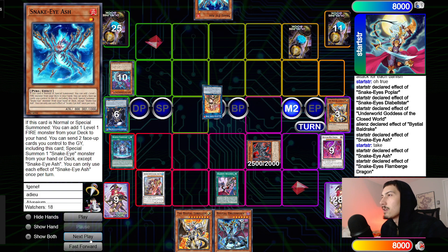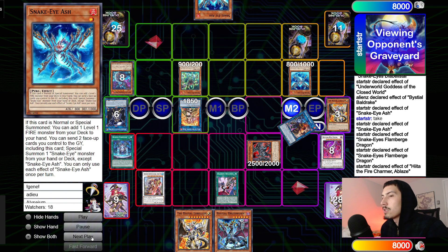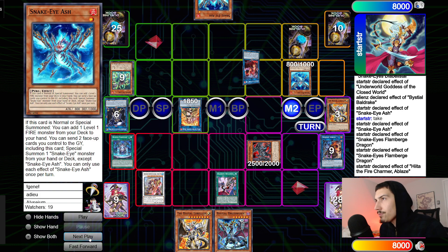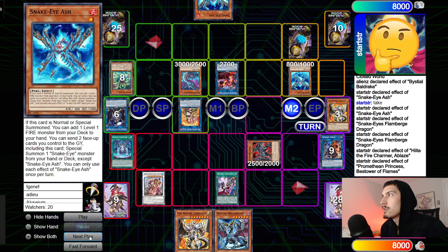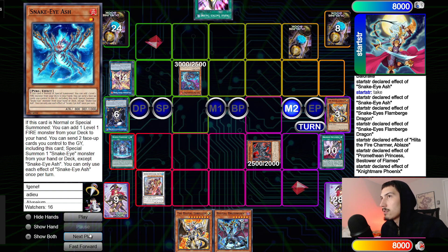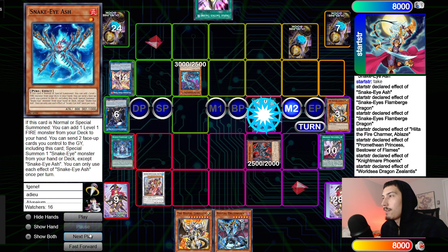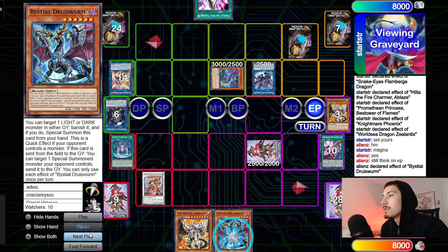New chain: Flame Bridge summons back Oak plus Ash. Hita takes Brind. Turn those up into Princess. Princess brings back Flame Bridge Dragon, go for Phoenix. Phoenix effect pitches Snake-Eye Ash to pop the Regained — or Fountain — does go after Regained. They draw Talents. Go through Raging Phoenix and Zelantis. Zelantis moves stuff around, set Baldric, go to end phase. Still thinking in end phase — Druis Worm targets Dark Charmer, banish to special it.